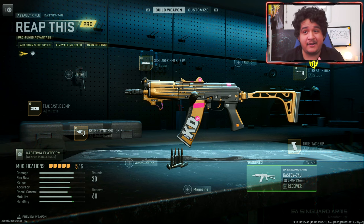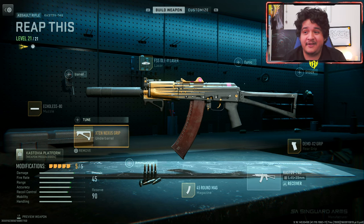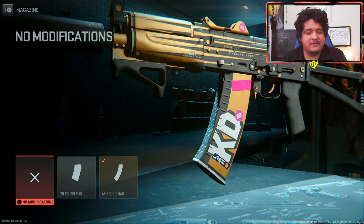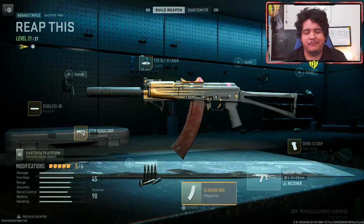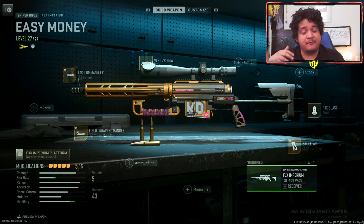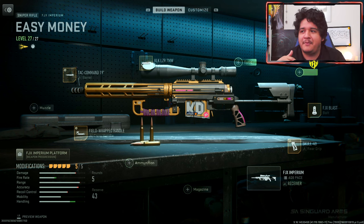Now we're going to see how these guns look with their meta class setups. Here are the default attachments for the Reap This Cast Off Setting For You blueprint, and here is the meta class setup. Unfortunately you do lose a lot of the design of the gun, though you do have the front which looks pretty clean, but you lose the main Kevin Durant look. If you want to keep it, you just have to run with no mag. Personally I want those 15 extra rounds, but it's still overall pretty clean because of the little yellow in the front of the barrel. For the Easy Money FJX Imperium meta setup, it pretty much kept almost its entire design. All I did was change up the stock, optic, laser, and bolts for a faster fire rate — you're going to be destroying in style with this gun.